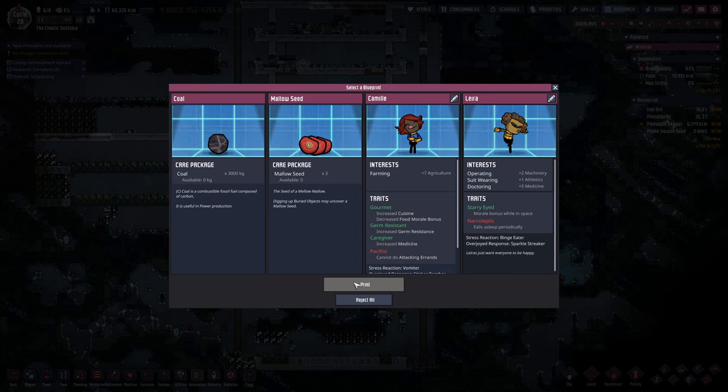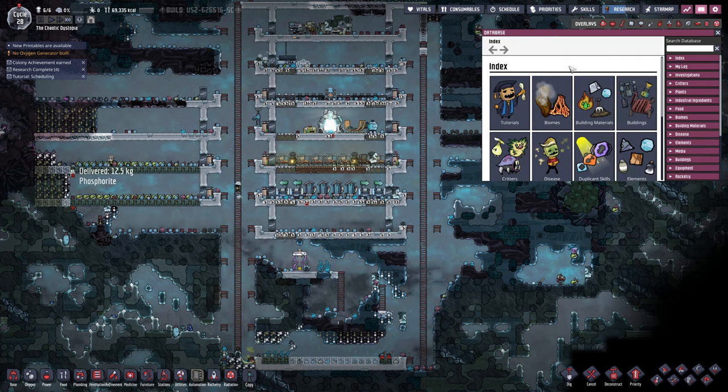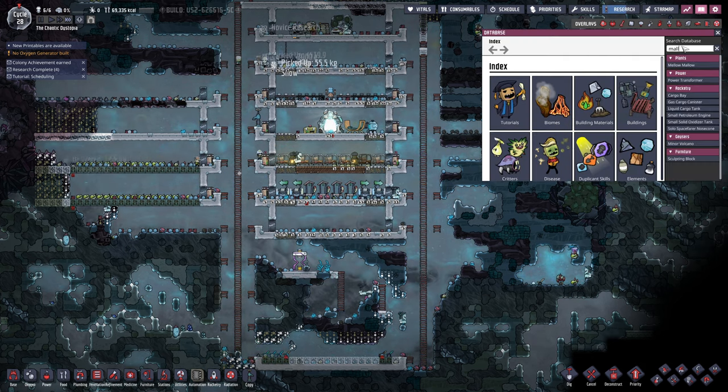Maybe decreased food morale bonus means lower foods give you a higher bonus — so if your food is a plus one morale, she technically gets a plus two somehow. Anyway, I'm gonna guess mallow seeds are warm, pretty sure they are. Let's just look it up real quick.